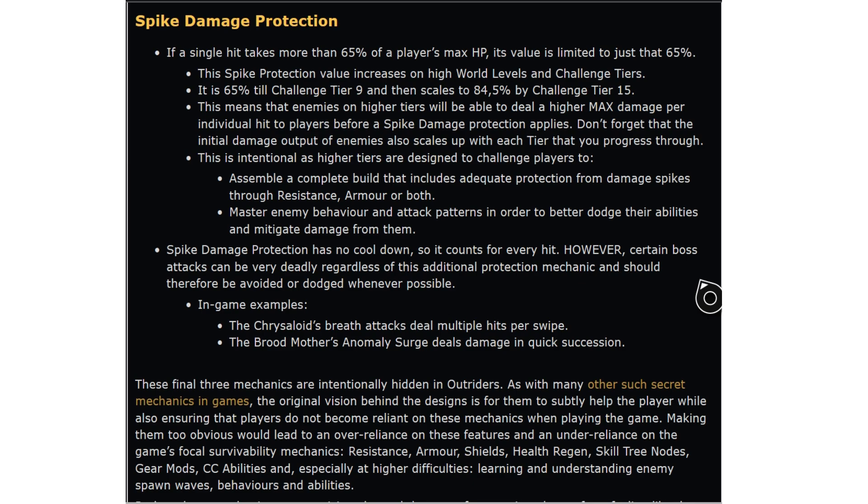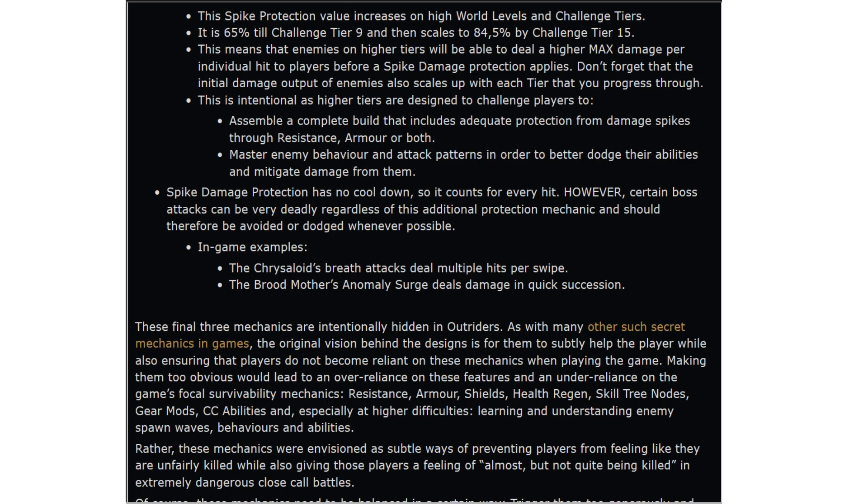However, certain boss attacks can be very deadly regardless of additional protection mechanics and should be avoided whenever possible. Examples include the Chrysaloid's breath attack which deals multiple hits per swipe, and the Broodmother's anomaly surge which deals damage in quick succession — both can bypass protections through stacking. Another dangerous one I'd add is Moloch, and the Strix poison bugs. These final three mechanics — primary death prevention, secondary death prevention, and spike damage protection — are intentionally hidden in Outriders, as the original design vision is for them to subtly help the player without causing over-reliance on them rather than proper survivability builds.